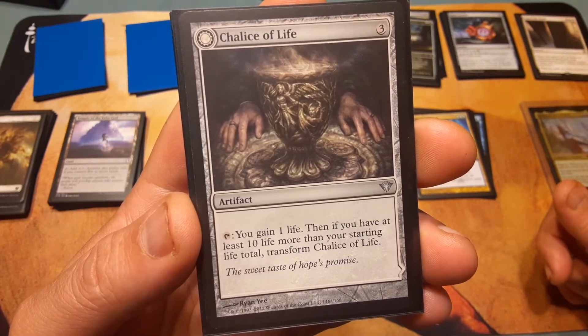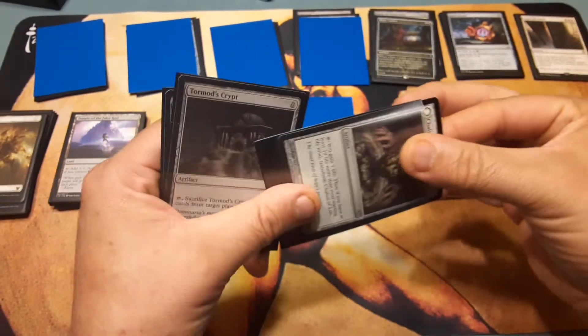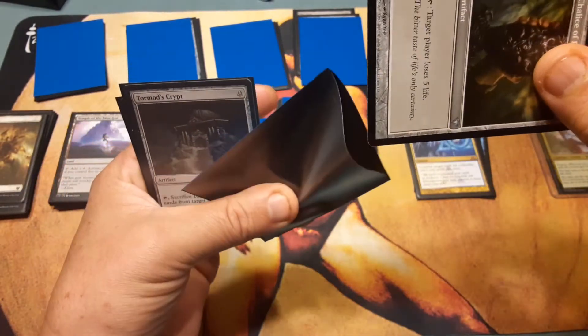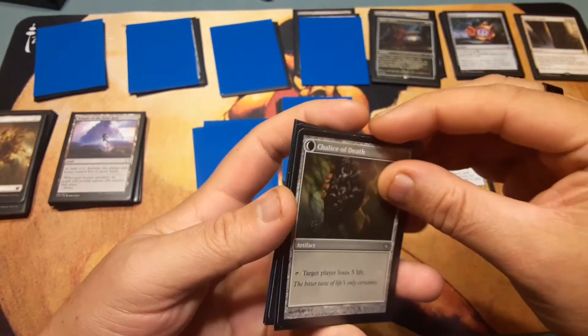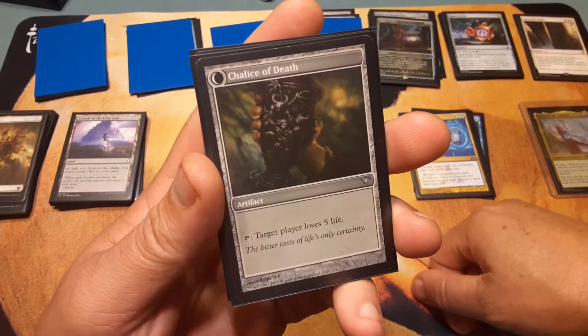Chalice of Life is a double-sided card. You gain one life, and if you have at least ten more life than your starting life total, it transforms. This is dangerous because what if you never get past 40 with three enemies trying to take you down? But Chalice of Death lets target player lose five life — not a bad card.